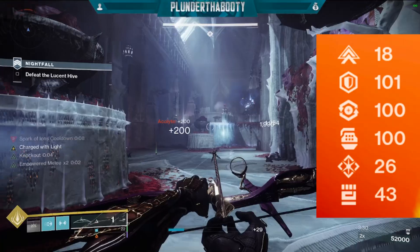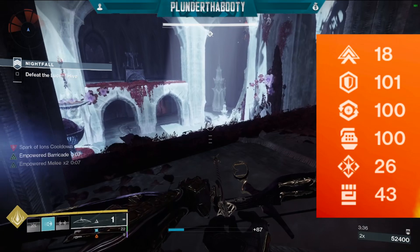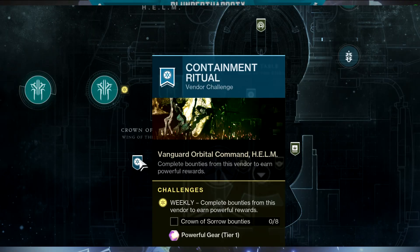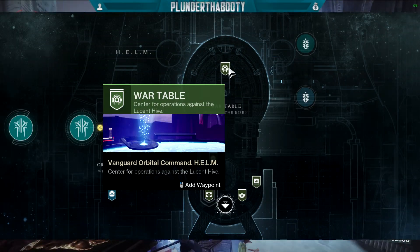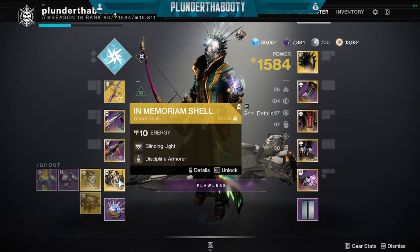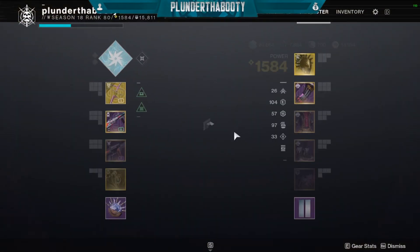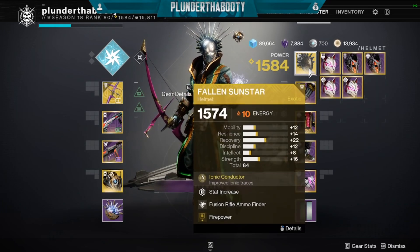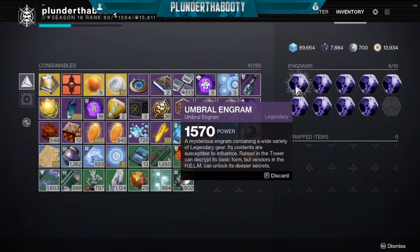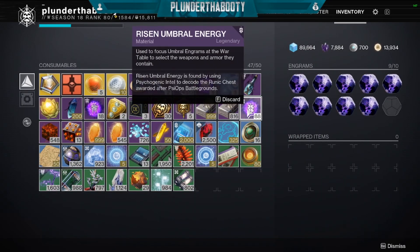On a Hunter you'd still want mobility for the dodge ability cooldown, so any of the top 3 stats work. To make this happen we need two things: umbral engrams, which drop randomly while playing, and whatever focusing currency you're using. You could focus at the Helm, the War Table, the Crown of Sorrow, or probably this season's vendor Astral Seas. I'm going to focus at the War Table since I have that currency — it's probably the fastest farm in the game. I'm on my Warlock with a discipline armor mod in the Ghost, and I have umbral engrams and Risen Umbral Energy from running Psyops Battlegrounds.